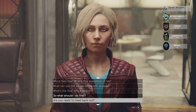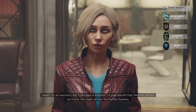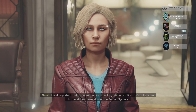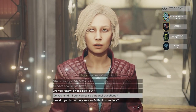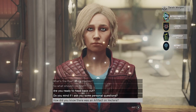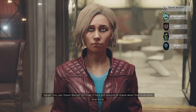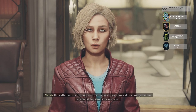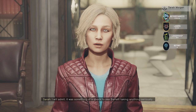So what should I do first? It's all important, but if you want a direction, I'd grab Barrett first — he's not just an old friend, he's been all over the settled systems. How did you know there was an artifact on Vectera? You can thank Barrett for that — if he's still around to thank. Honestly, he took this seriously before any of us; it was at his urging that we started doing deep space scans. It was something of a shock to see Barrett taking anything seriously.